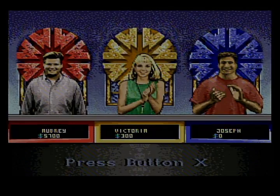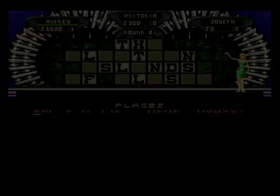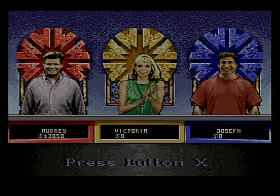On we go. I almost had a free spin there but we got $900. Can I have a D? I can have a D, yeah. $6,600, let's keep going. $700. There's one K — $7,300. The Aleutian Islands of Alaska — they got it correct by spelling. Coming forward for two rounds and won $13,050.